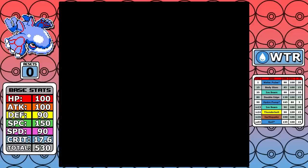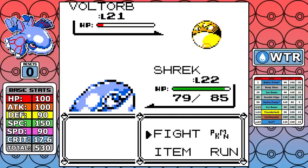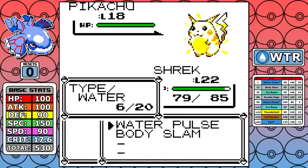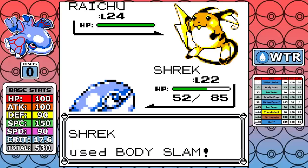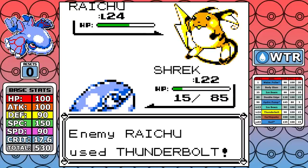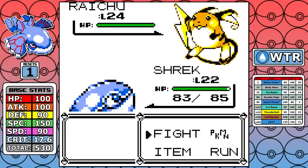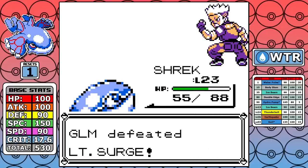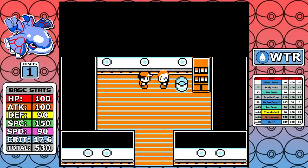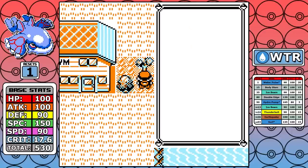Now we can take a look at the first real challenge of the run: Lt. Surge with good AI. The Voltorb and Pikachu aren't too bad, but it's the Thunderbolt from Raichu you really have to worry about. On the first attempt I'm surviving decently, then I get hit with a critical Thunderbolt — that's the first reset. On the second attempt we get an X Speed into just Thunder Shock, and that allows us to do enough damage to finish off the fight. One reset — not too bad.